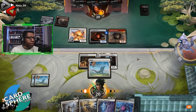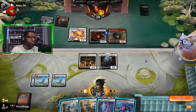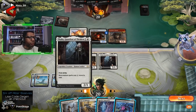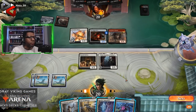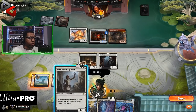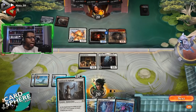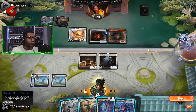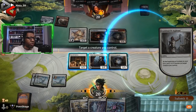It might actually be in our best interest to remove the Fireblade Charger so the best blocks the opponent has are block here and block here. Though if we do this, the opponent could block and kill an Aspirant. Yeah, I'm going to go with this — I don't think I want to waste this on that.